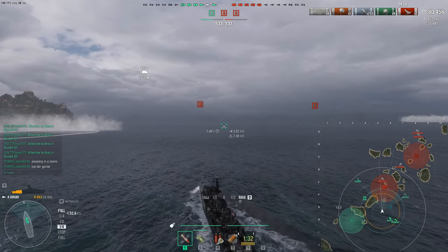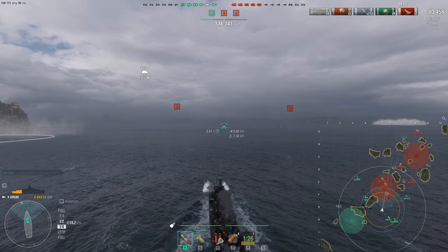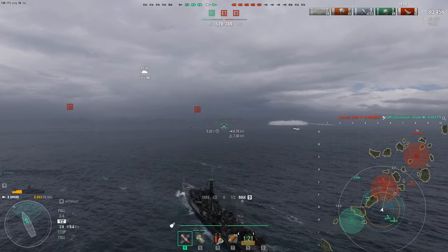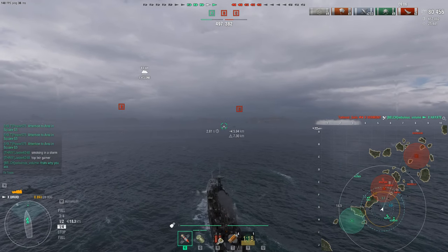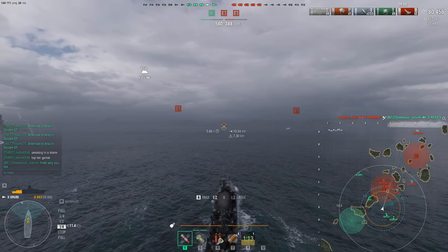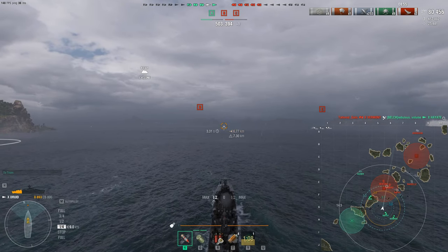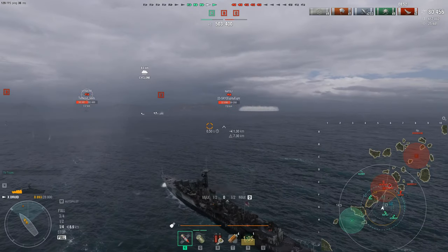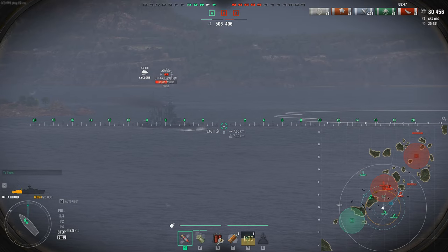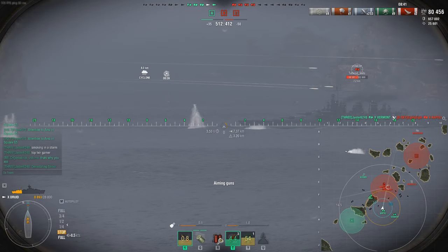That's what a destroyer player who understands the strategy, positioning, and mechanics of the game can do — you understand every aspect of your environment and use it to your advantage. We've got a Napoli here so we're going to slow our roll and make sure we don't get within secondary range. We're not here to rush to our death — we'll sit and wait to see what develops. The Druid also has these quick on-demand smokes which is another advantage.